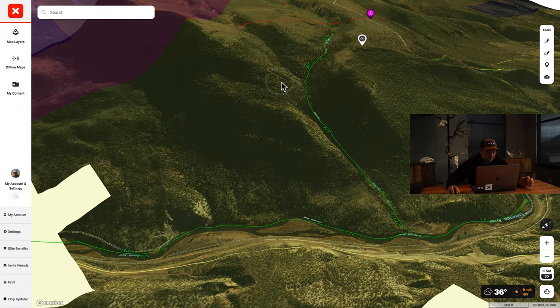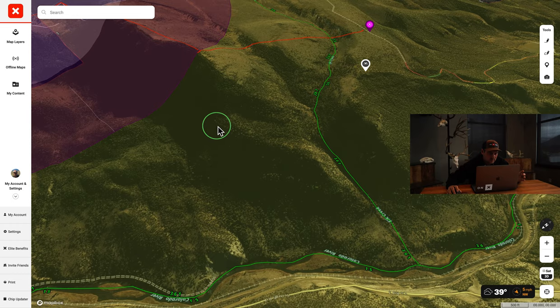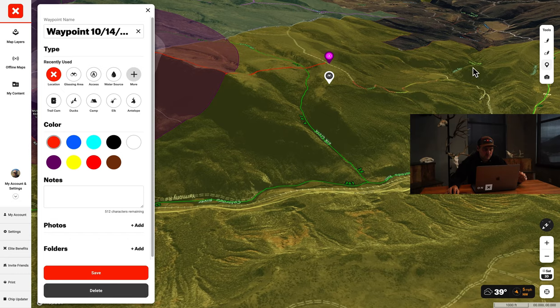Looking at the imagery, this looks really thick and dark - hard to glass. There could definitely be elk in here, so you're going to want to just get in and sit and see if you can see something moving at first light or dark. This would be a tricky spot to hunt - it's not an A spot but it's definitely a sneaky spot that could hold a bull later in the season. You've got the road and river where nobody's coming up, and a neighboring unit where they can't hunt across the border.